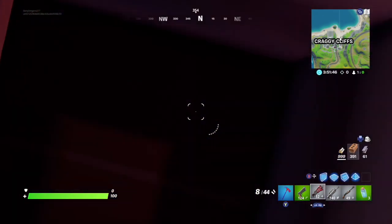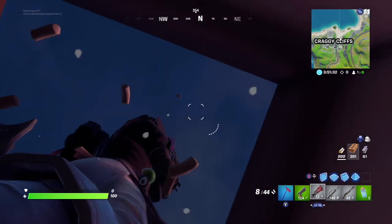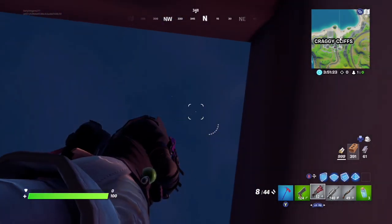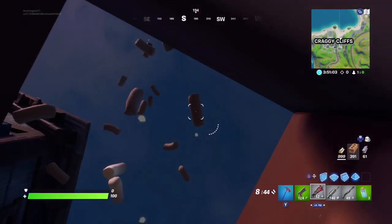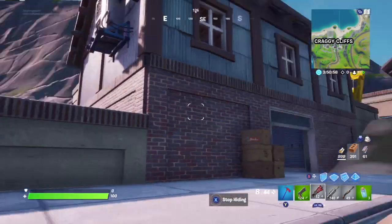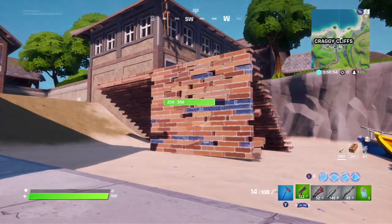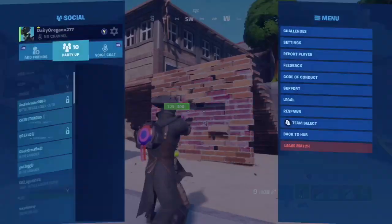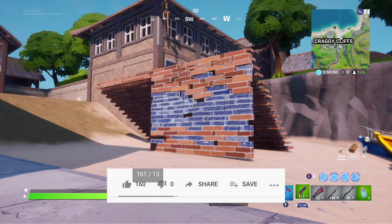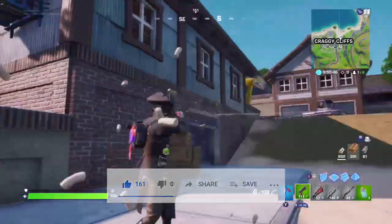I'm just gonna speed up a little bit right here. As you can see, I've become invisible. If you press the aim button you can pop out of your invisible box and shoot at people. It's a great way to ambush people. Thanks for watching, please leave a like.